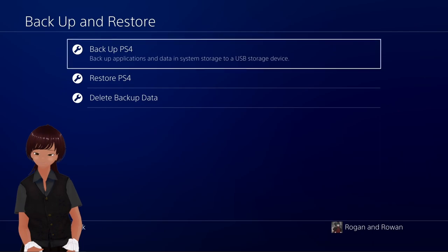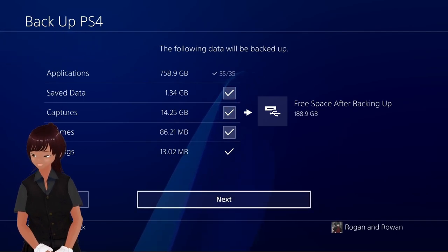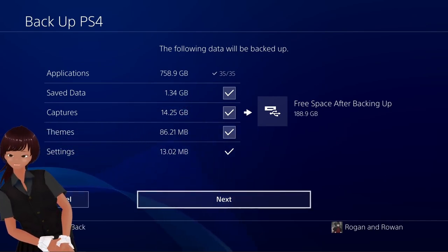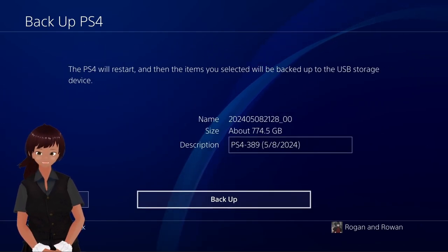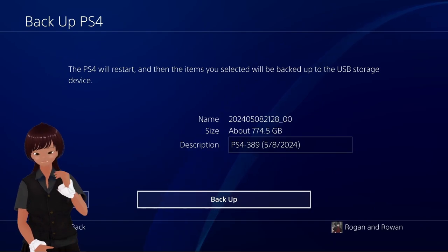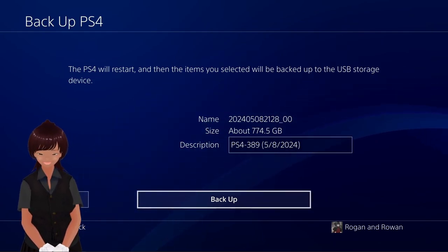Backup PlayStation 4. We'll have 188.9 gigabytes free when we're done backing up. As you can see, we're backing up everything. We'll click on next. We'll restart, then the items you selected will be backed up to the USB storage device, and it'll take a long time. We're gonna back up and we'll come back tomorrow to do this. Bye-bye!